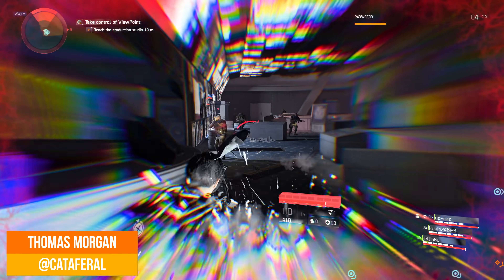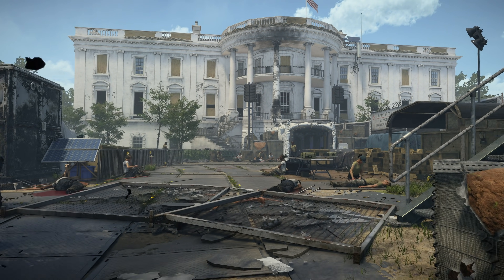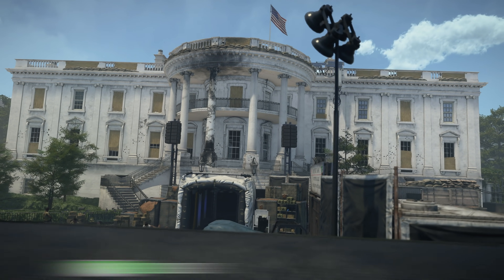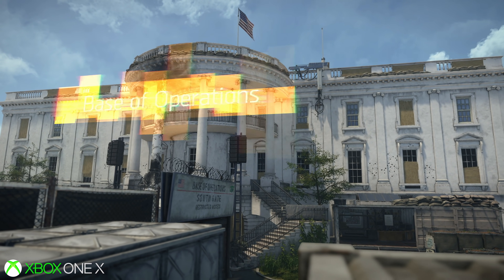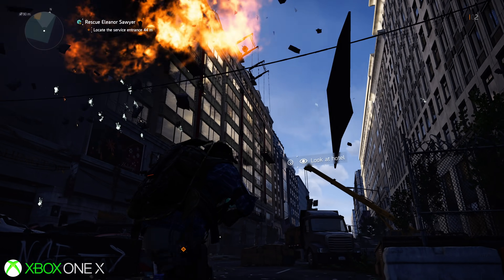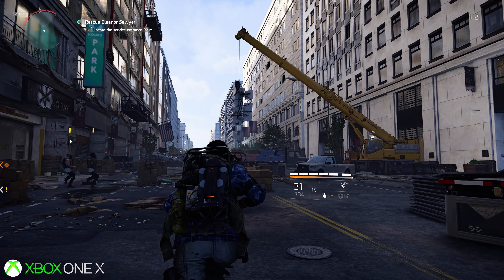The final release of The Division 2 is out at last, giving us the complete picture on what every console version can do, and how PC goes a step further. Since our first look at the beta on Xbox One X, I'm happy to say that version is now in a much better, more optimised state. The framerate drops and crashes I saw at the Ubisoft event haven't flared up in my testing so far. It's a huge game of course, and there may be more to say down the line, but so far the outlook is good.